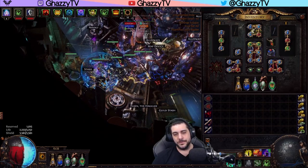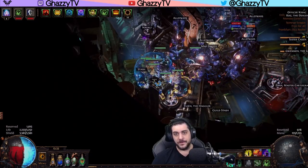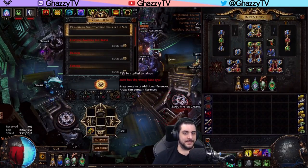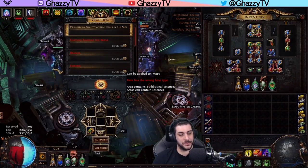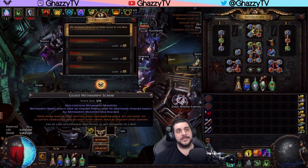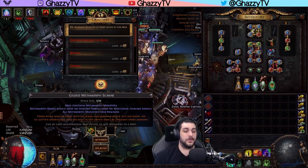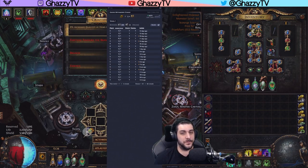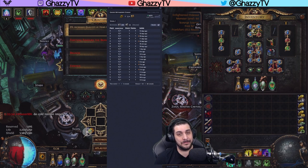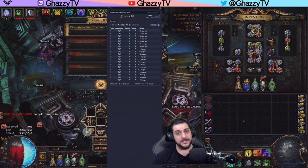After speccing the Atlas passives, you need two things. On the map device, we're popping Essences — this costs three Chaos per map. The other thing is a Gilded Metamorph Scarab. You can use the lower Rusted version for one Chaos, but the Gilded costs four to five Chaos — I've been buying them in bulk for six and a half Chaos, but you can get them for five each. So your total investment without Watchstones is eight Chaos per map.